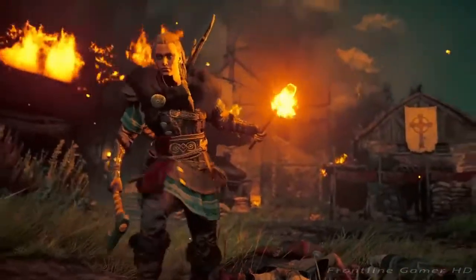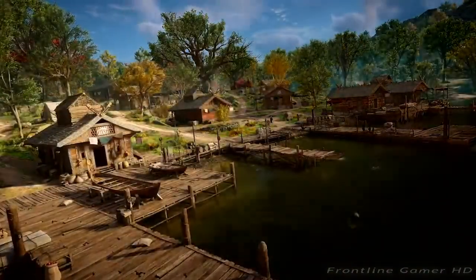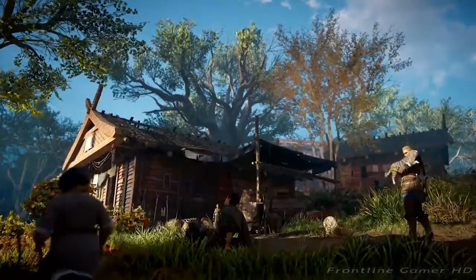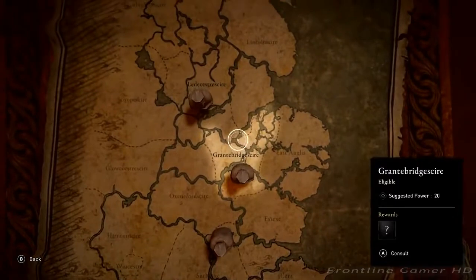Eivor and another Viking open a chest. Whatever riches and resources you pillage may be used to develop your settlement, giving you access to useful services, better tools, and new settlers. Eivor holds a cat. At the heart of your settlement is the Alliance Map — it will serve as a record of the allies you have made, and a guide for future opportunities.